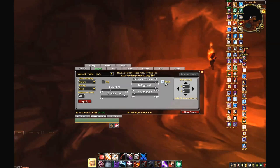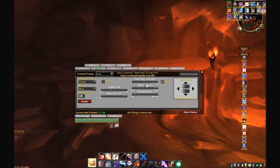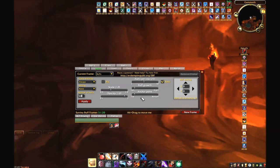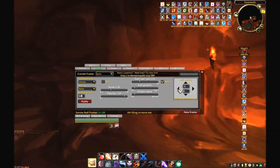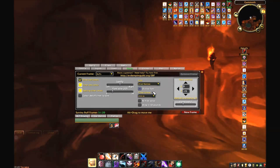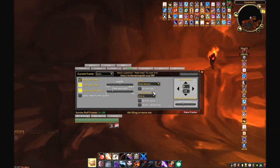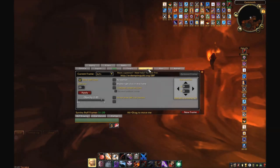Also configure the way you want them oriented. I want mine more or less like the default, in rows in the top right corner of my screen. The anchor is where they start, and the growth is the direction they will grow in. Also take the time to tweak both the vertical and horizontal spacing. Next I tweak the timers — the default font is too big for this purpose, so I switch to Arial Narrow. This is all the more I really want to do with my buffs, but you have a whole ton of other options available depending on what you want to do.